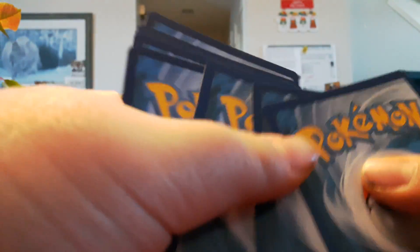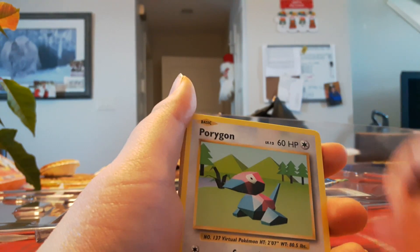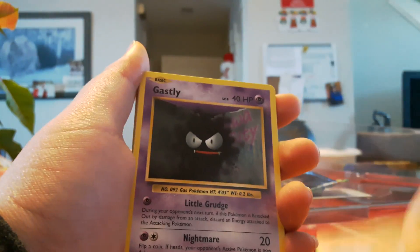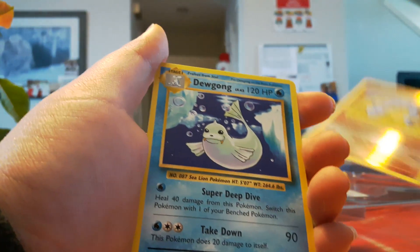I don't know why these are so hard to open. Rattata, De-evolution Spray, another Porygon, Misty's Determination, Diglett, Ghastly, Caterpie, Energy, Reverse Onyx, and a Dewgong.